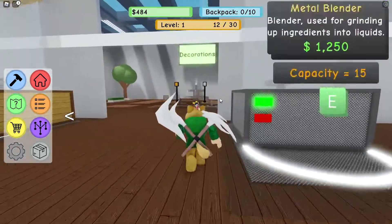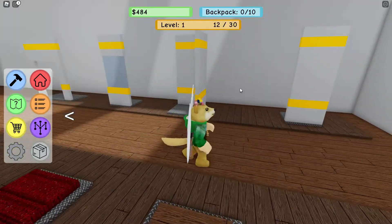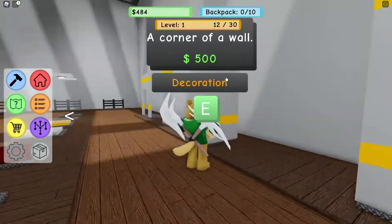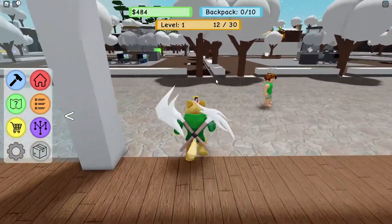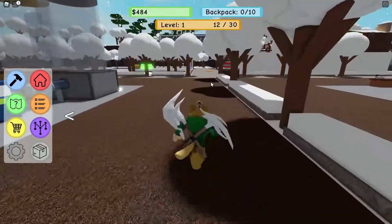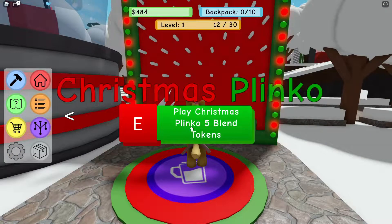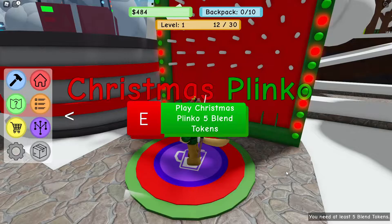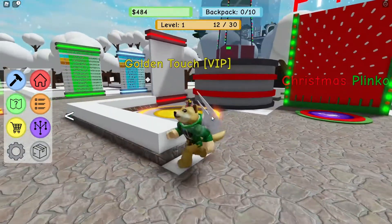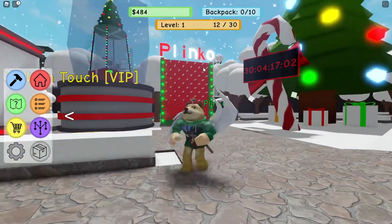We've got four different blenders and also decorations, so we can build our very own smoothie shop. We're gonna need a bunch of money for that. Let's start by getting some more ingredients. Now where's that plinko machine? Here's the plinko machine — play Christmas plinko for five blending tokens. I don't have blending tokens, I need at least five.